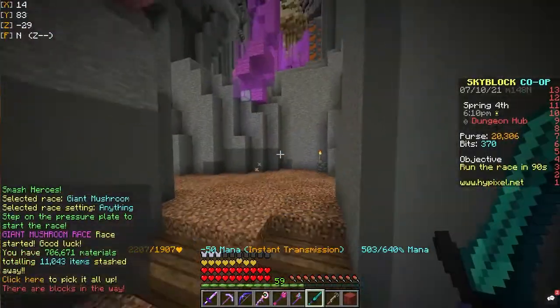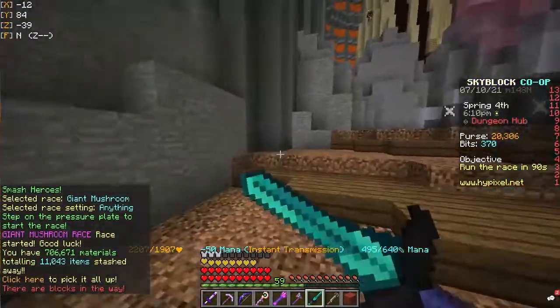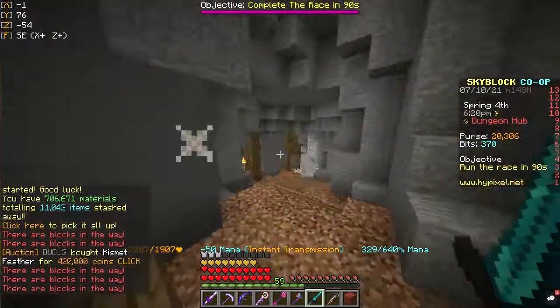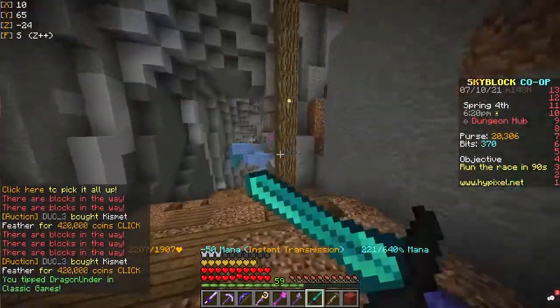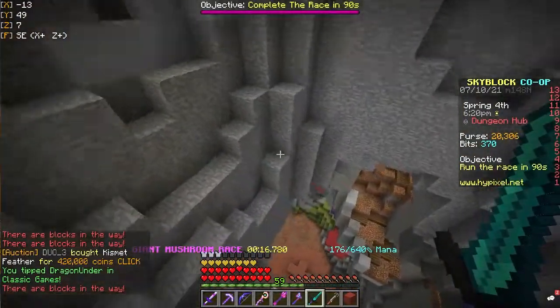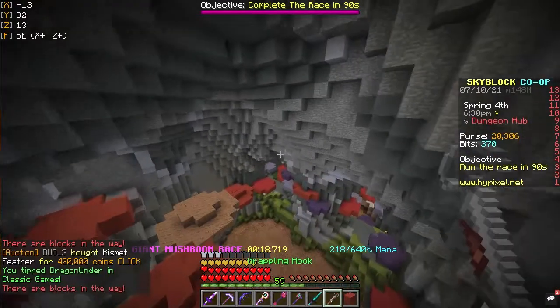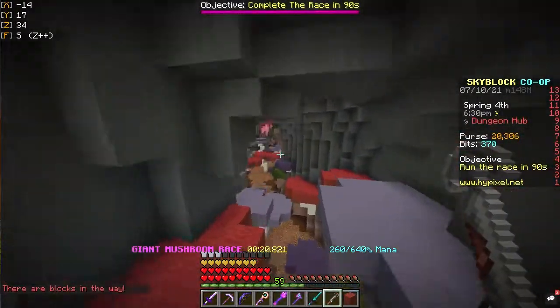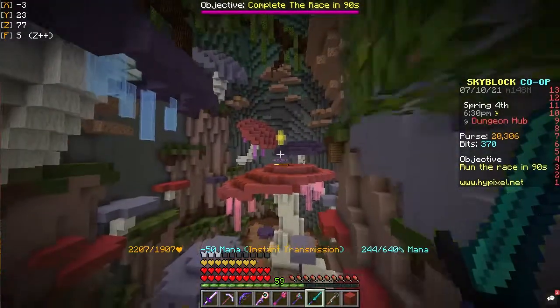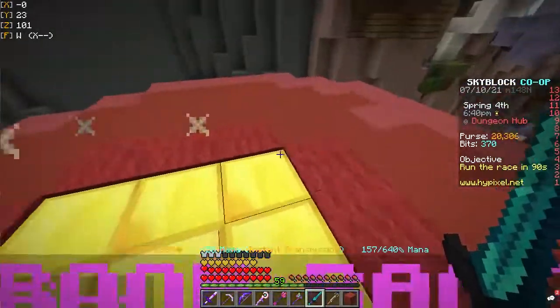One of the perks you can get from the upgrades is called Quick Forge. Unlocking the max level of this perk can reduce the time required to forge an item by 30%. Also, upgrading the Peak of the Mountain twice gives you a 5th forge slot, meaning if you put in the time to unlock these perks you can forge items 55% faster than if you were just to show up and flip a few refined mithril per day.